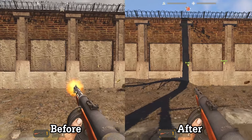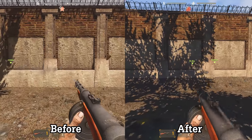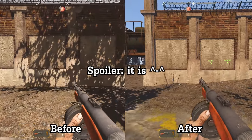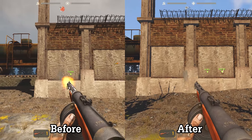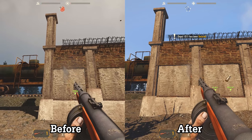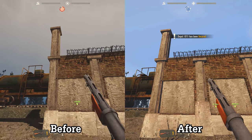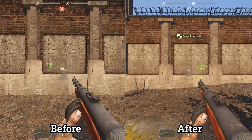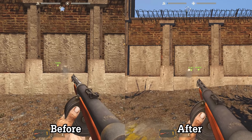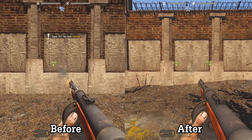Let's see if the hip fire for the SMGs is any different. Here I'm trying to control the weapon as much as I can. To be honest, I feel it's easier to hip fire with SMGs now, which is great news. You can also see it since the bullet group is closer together even if I'm further away.